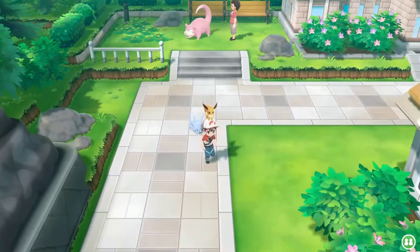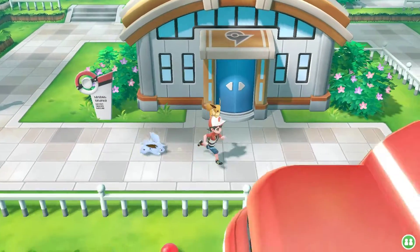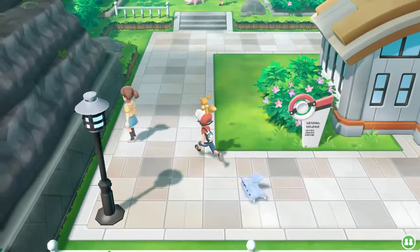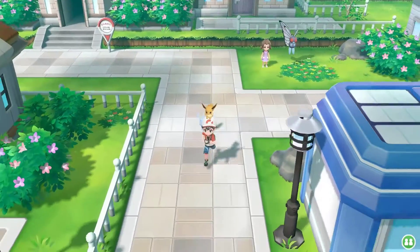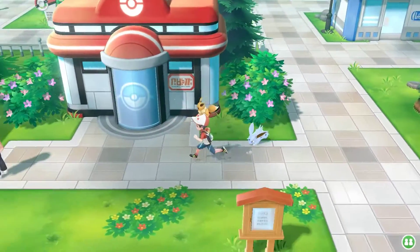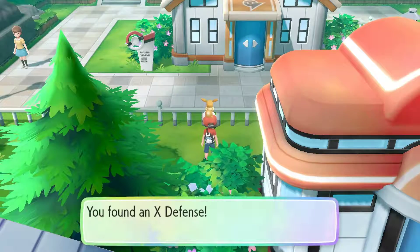I've got to get this Nidoran into a Pokemon battle. Let's do it. That area over there is where you can find Charmander, I'm pretty sure. There's a little hidden item — gotta go for that. My Canadian instincts are coming out. When I see a secret I become even more Canadian. You can go through bushes — that's right.